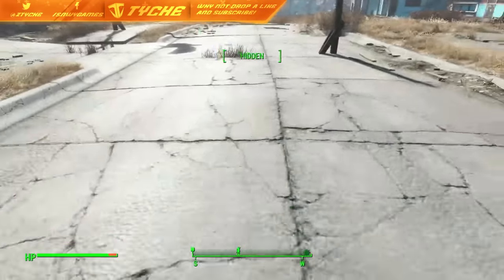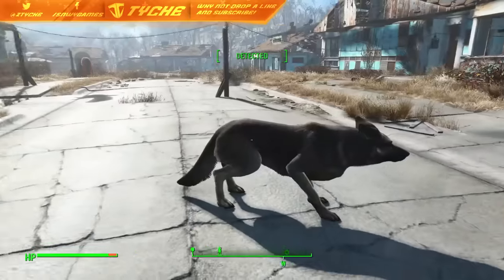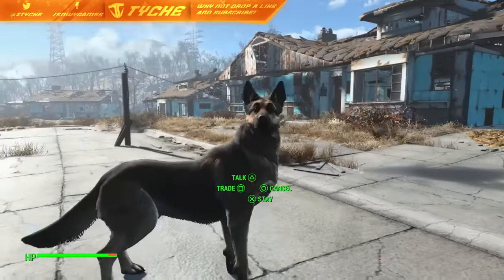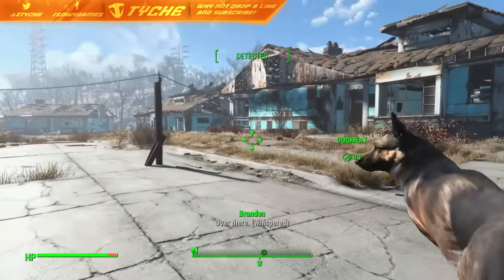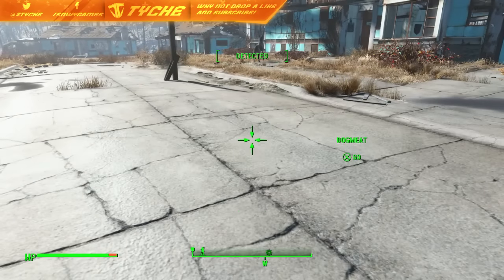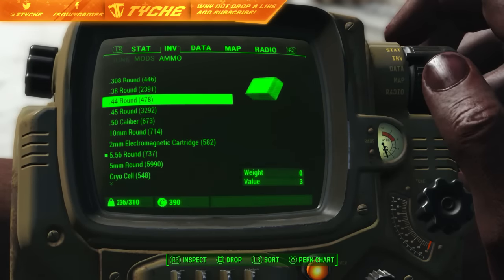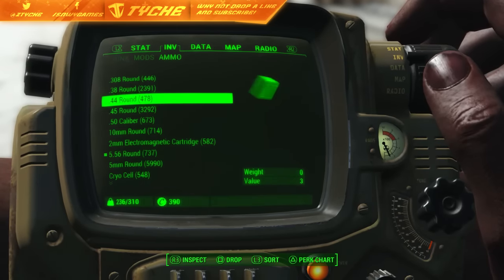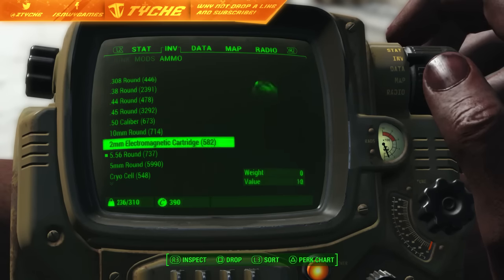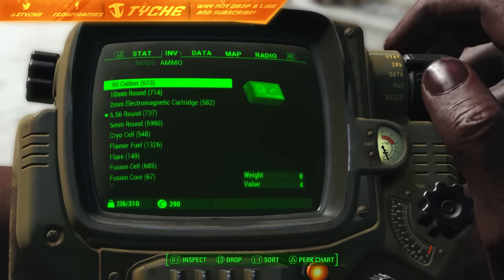What you're going to want to do is come to quite an open area where there's lots of room, like here there's loads of room around me. And what you're going to want to do is just command Dogmeat to go quite a distance away so that you can call him back again. You can duplicate your ammo — I use the .44 rounds, the 50 calibre rounds, and I also use my fusion cells a lot.